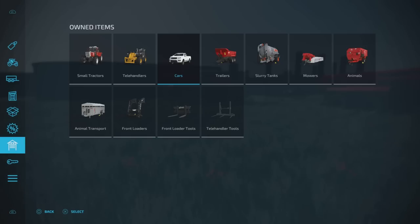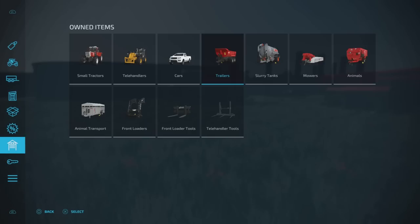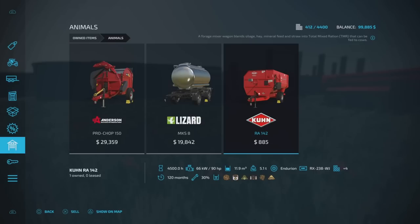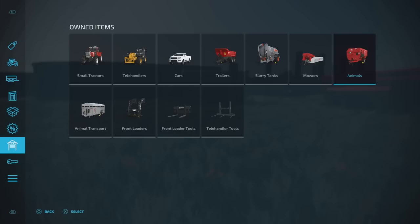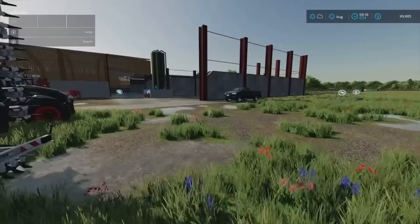We've got the pickup I'm in and a Mahindra Retriever. Tom Pemberton has been after a pickup for ages but hasn't bought one yet. We've got a cramped halfpipe trailer, a Schouten slurry spreader with the spider on the back, a side mower, a bale shredder — I think theirs is a McHale — a tanker, and the RA-142 feed mixer. They've just taken delivery of a brand new Keenan Mech Fiber 300. We also have animal transport, front loader attachments and tools.